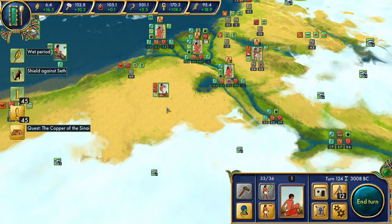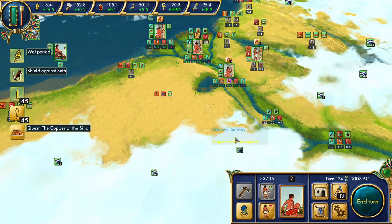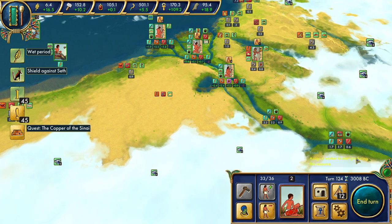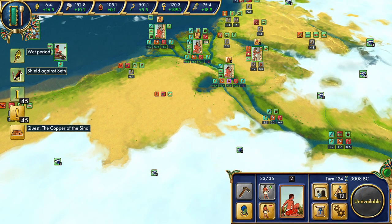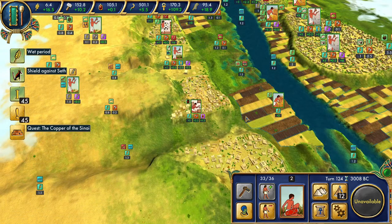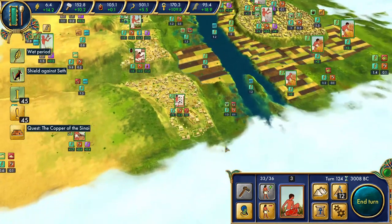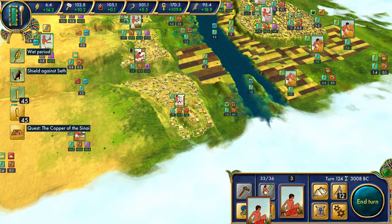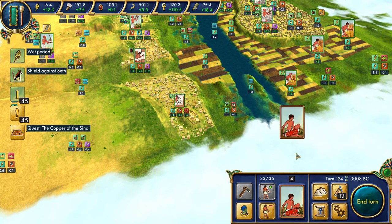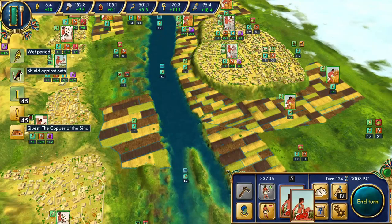Somebody mentioned I left this poor worker out here doing nothing after we looked at the petroglyphs — sorry about that, but I appreciate the pointer. Now we're going to head back into Memphis, since the Nile is open to us. Not for trade, but for actually directly working those regions. We're going to want to pull a bunch of these workers out of Memphis and spread them out throughout the kingdom.